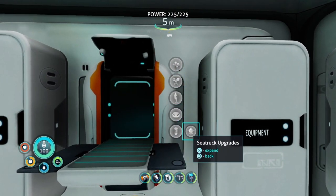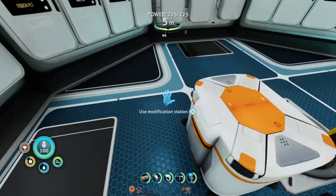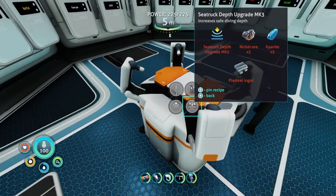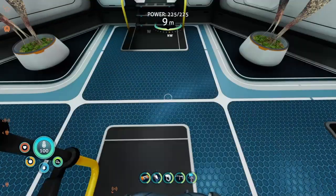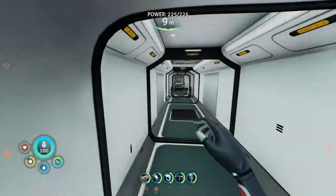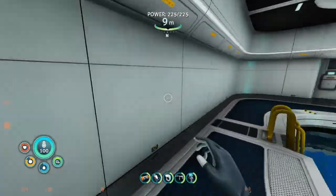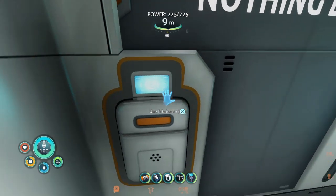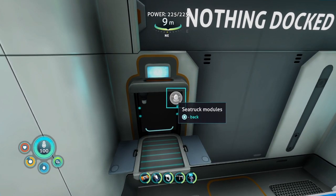If you go down to upgrades - the Seatruck upgrades - none of the modules are in here. Then you go over to the modification station - none of the modules are in here. Then when you go down to the moonpool and go to the back and check the fabricator here, Seatruck modules - none of them are in here.